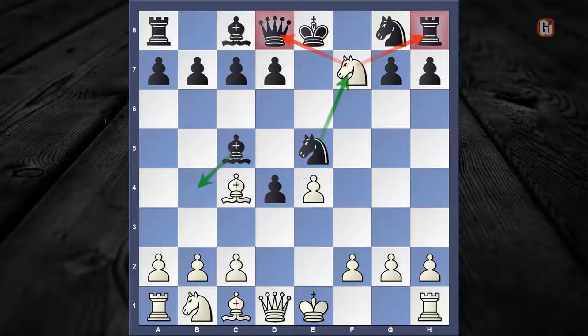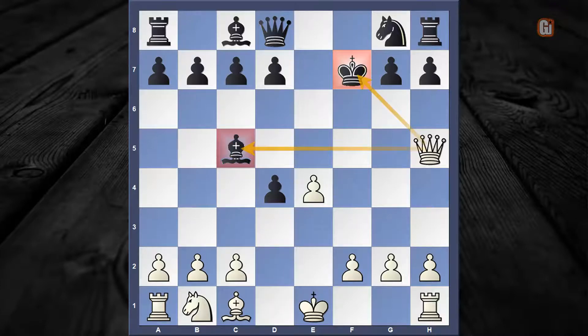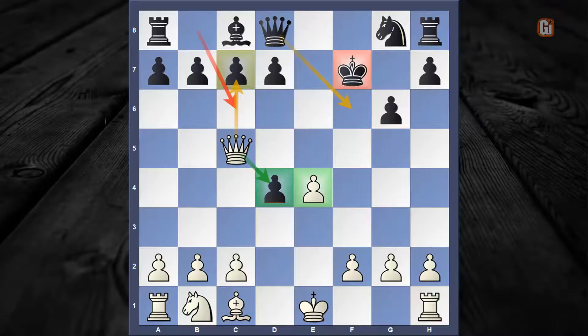The majority of games continue with knight captures f7, and that's where our main trap springs into action. After the following sequence: bishop captures f7, king takes f7, queen to h5 check, g6, and queen captures c5 — if you carefully look at this position, there is no knight on c6, meaning the d4 pawn is a goner. Not only does white become a clear pawn up, but again black has an open king and these dark squares are weak, so white is almost getting a winning advantage.